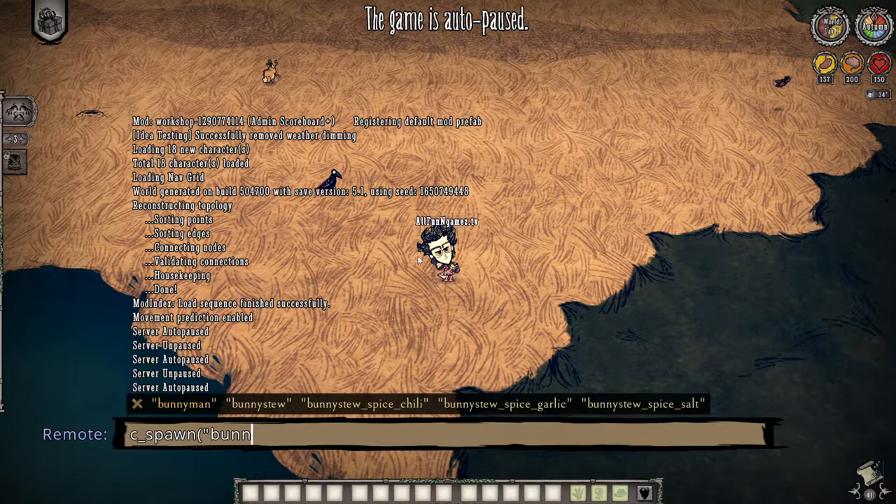So let's just say I want to spawn in bunnies, for example, bunny men. Once you type that in, you could do one of two things. You can highlight and press enter.